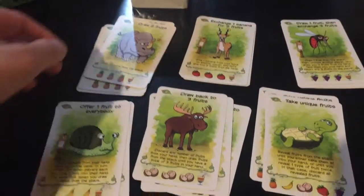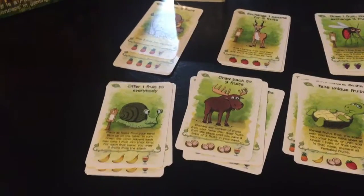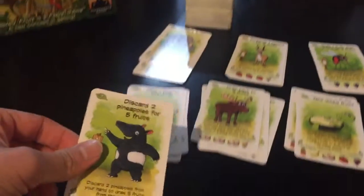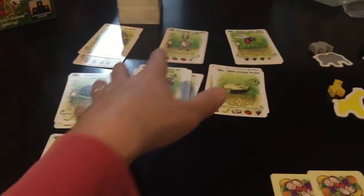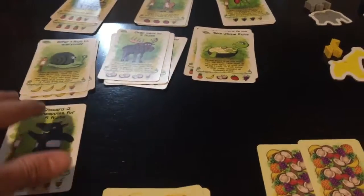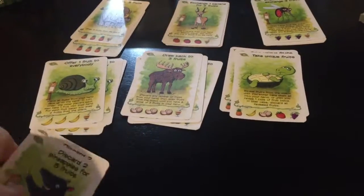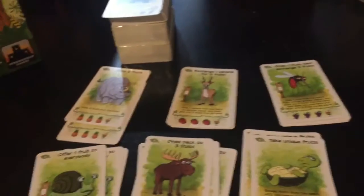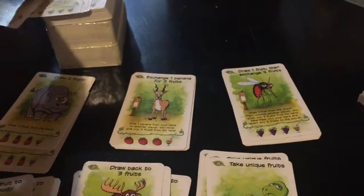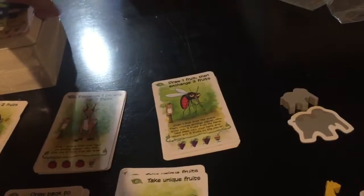Later in the game, every time you make a juice card and put it face down in front of you, a new animal or location card comes out. So at the beginning you had six places to go, but now you have seven. Every time you make a juice another location comes out. There are always four copies of each card, so the first four times it creates one location, and then you start to see more and more different ones.